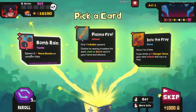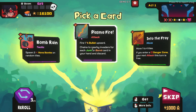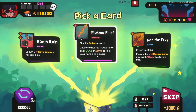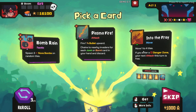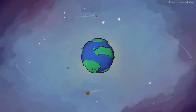Bomb Rain: spawn three nova bombs on random tiles - amazing! Fire one bullet upwards, change nearby invaders for each junk or burnt card in your hand and discard - that's pretty cool. Move one to four tiles, if you enter a danger zone your next attack this turn is free. Let's go with Bomb Rain of course, because we're doing a bomb run.